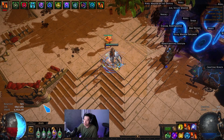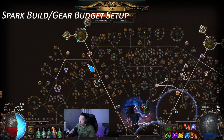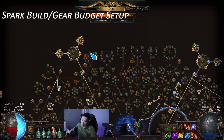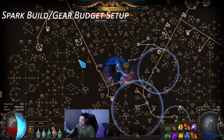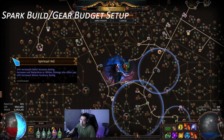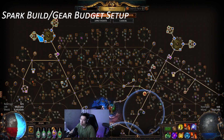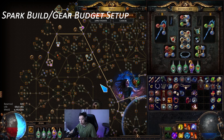Rutu did help me out in the PoB — he looked it over and there were some glaring errors. The main thing is Conqueror's Efficiency: I completely forgot about this jewel, which is crazy for an aura stacker. I also took out the Thread of Hope because those five points spent to get just one notable is a lot less efficient than just getting aura effect instead. So let me go over the gear real fast.